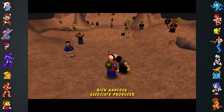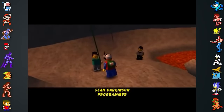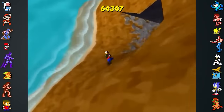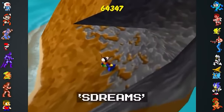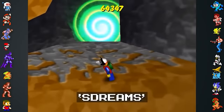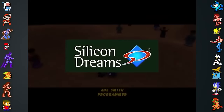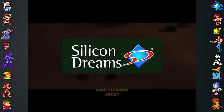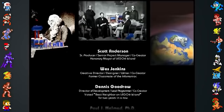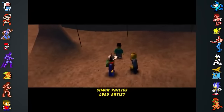Lego Island 2 contains a hidden room filled with Lego minifigures of the development team. It's possible to find this area once the game is completed by typing "S-DREAMS" at a hidden alcove behind Space Mountain, where a portal will lead to the room. The code S-DREAMS is a shortened version of Silicon Dreams, the name of Lego Island 2's developers. Perhaps after the sudden firing of the development team on the first Lego Island, the programmers on its sequel wanted to make sure they were properly credited.